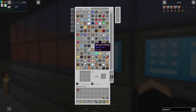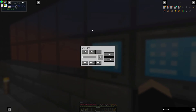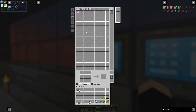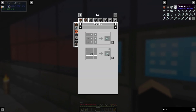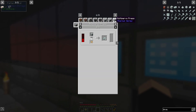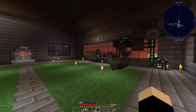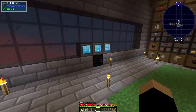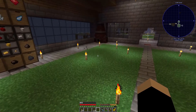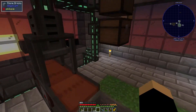Anyways guys, hopefully you enjoyed - we're moving along in this pack. Pretty soon we'll be able to automate every step, hopefully that's the plan. So now that's on demand - I just need to figure out how we can make steel and plates and stuff.